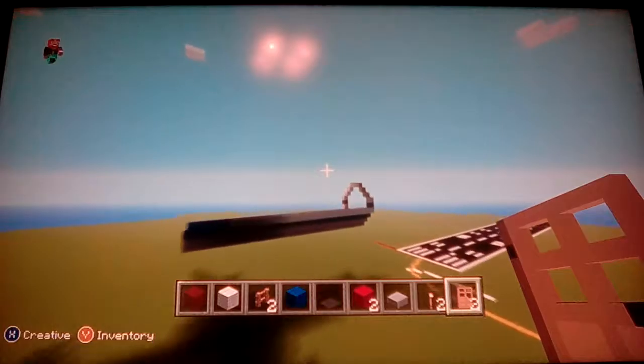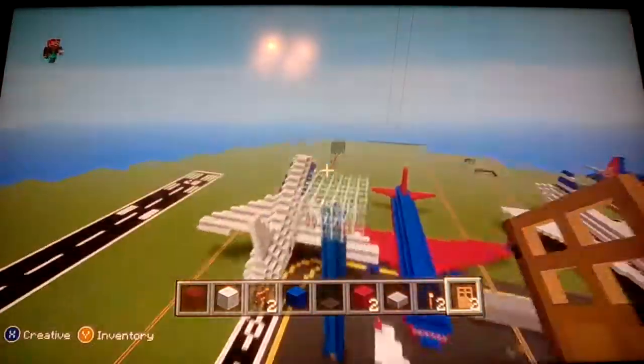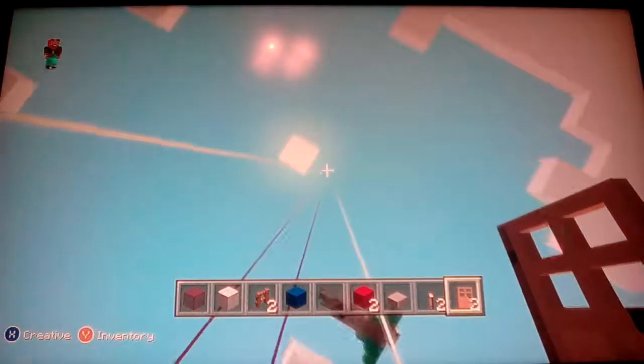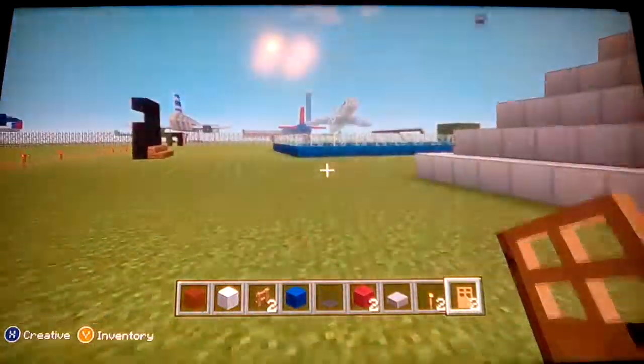I'm gonna build a Boeing 707 or 727 right here. I thought this world was pretty great too. This is my first air traffic control tower. This over here is the airport. This is my military jet — I didn't design it though, it was one of my friends. He also designed this one. I designed some of them. I'm gonna build barracks over there. There are only two versions of this kind of jet.